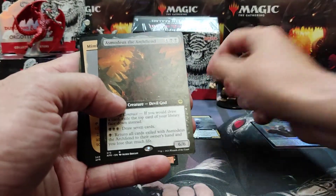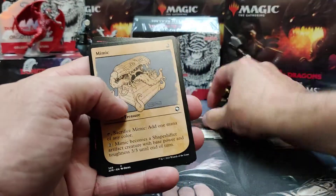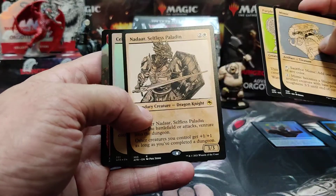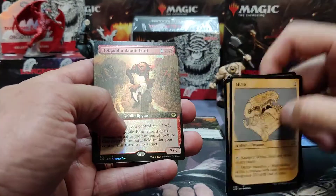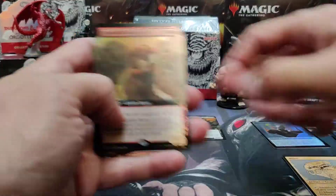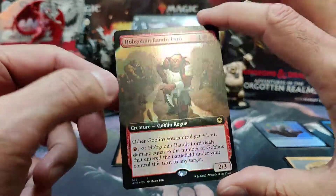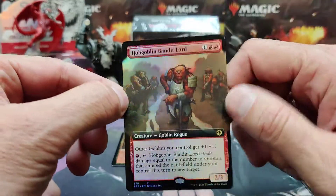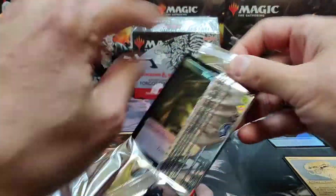Full art Asmodeus the Archfiend, both non-foil. There's some of our nice Nadar, foil Celestial Unicorn, and the Hobgoblin Bandit Lord full art foil — very nice. I got him in pre-release and really forced goblins; he's actually really good. Helps out the old goblins. Not too bad price-wise. Nothing terribly juicy on our first pack.